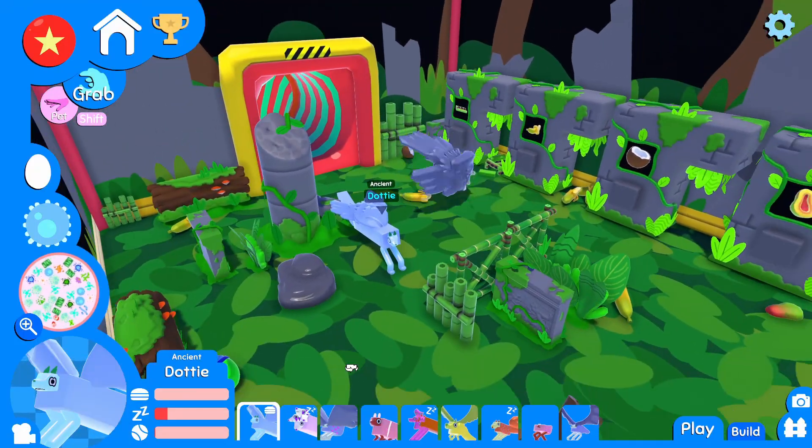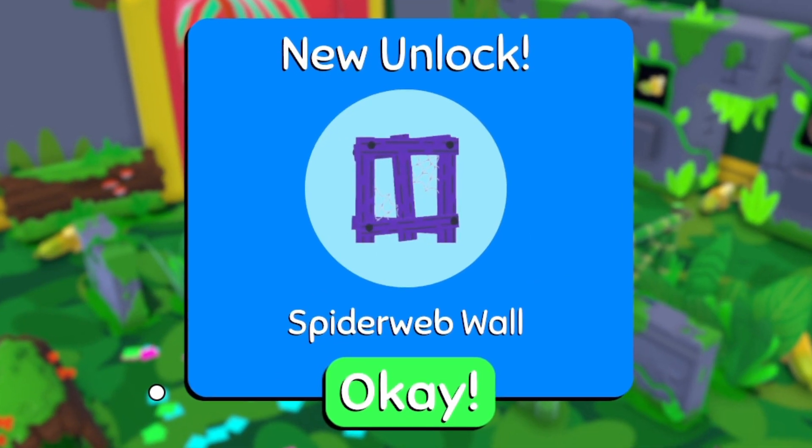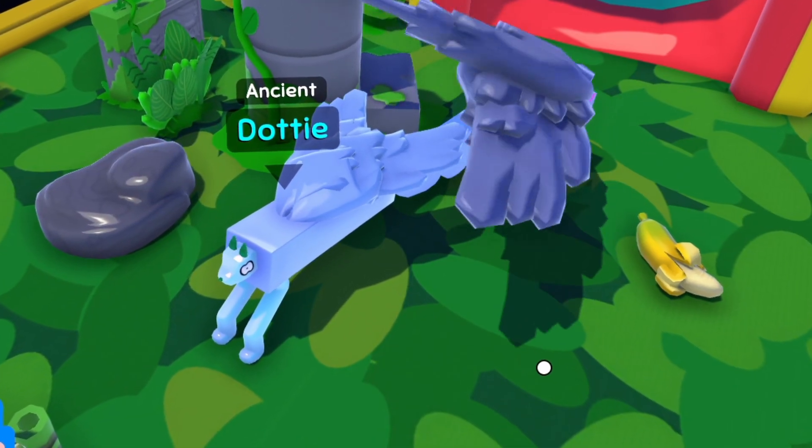Wow, look at these guys up here. This just must be the room for all the flying dogs. Another capsule - what do I get? Spider web wall. Spoopy. And if I wasn't mistaken, you guys look like you're related. No way. Maybe.